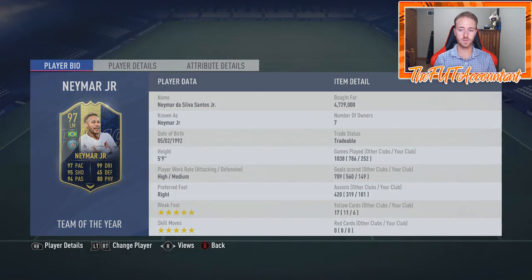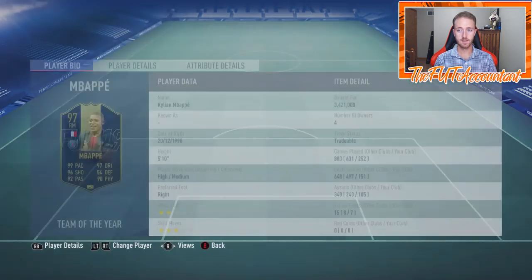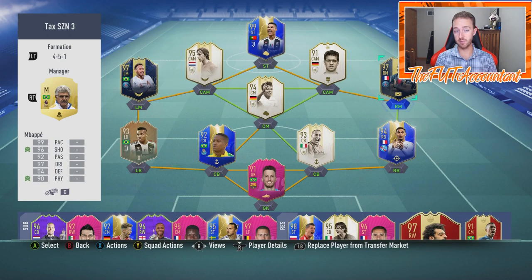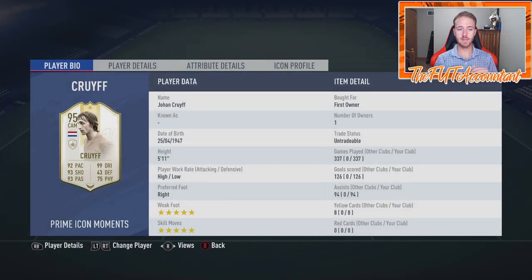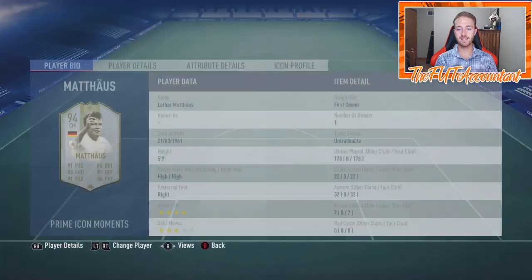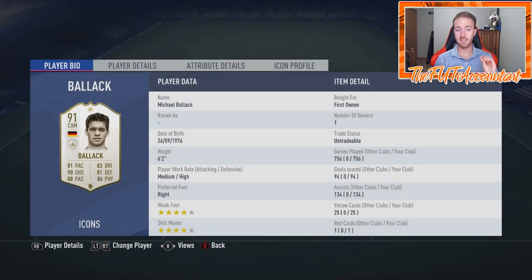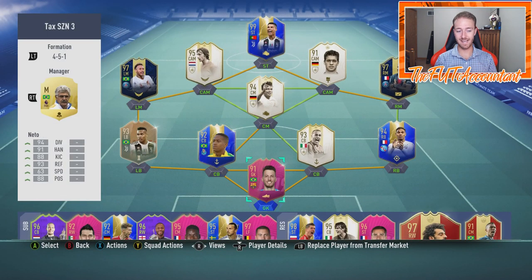I've had this Neymar card much longer — bought him at the end of TOTS — 252 games played, 149 goals, 101 assists. He plays center attacking mid. Mbappe plays right striker: 252 games, 151 goals, 105 assists — basically identical stats to Neymar. Cruyff played CAM for a long time but has moved back to center mid. He's a monster at first-time shots. Matthias at right center mid is a beast and fills an icon chemistry requirement for Militao.